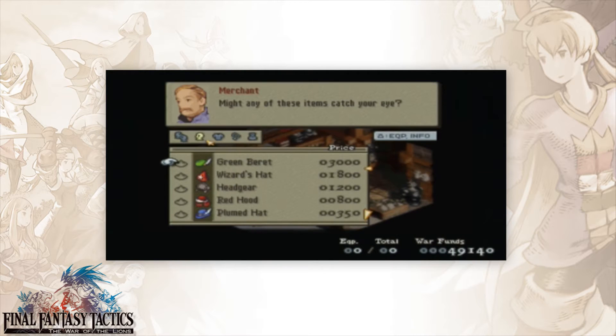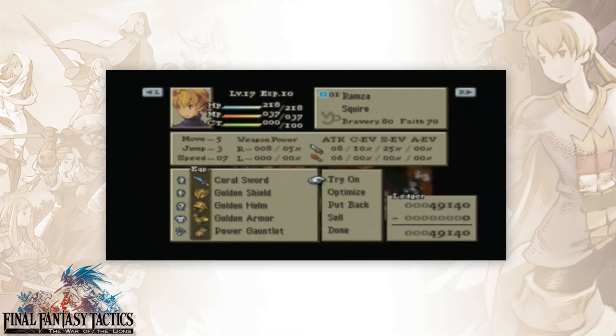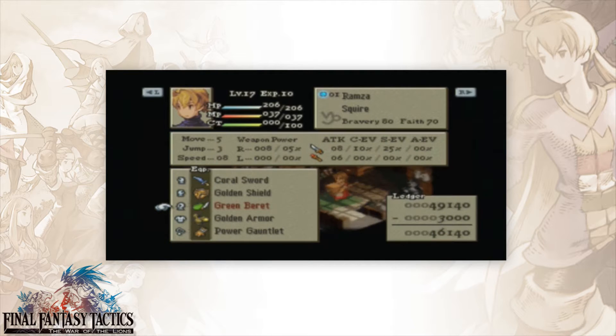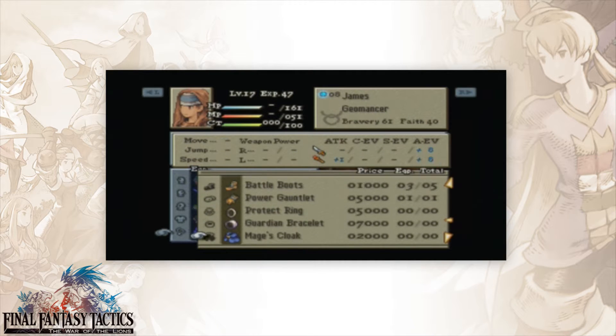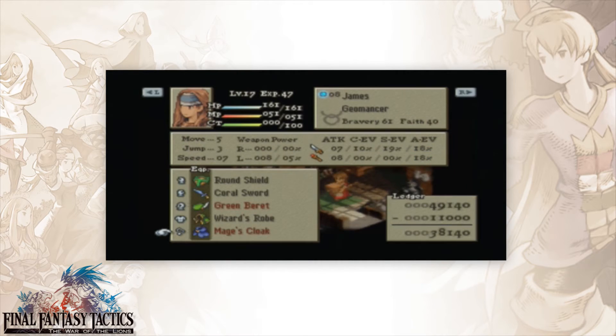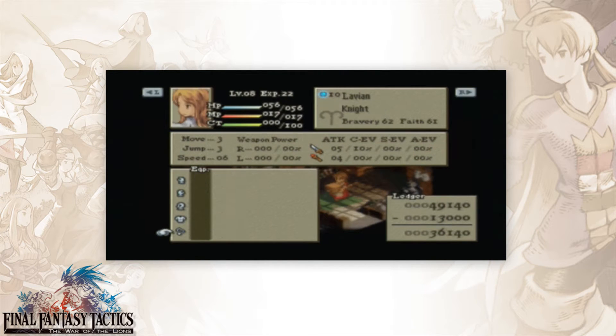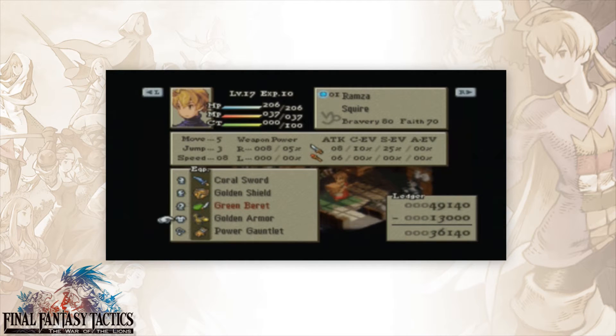Green Berets are great. I'm gonna put them on a bunch of people. Even though it's a health loss for Ramza, more speed is huge. Putting it on characters I'm using that have cloth helmets is super helpful. Let's see if I can't get a better accessory. I think Ramza's good for now.